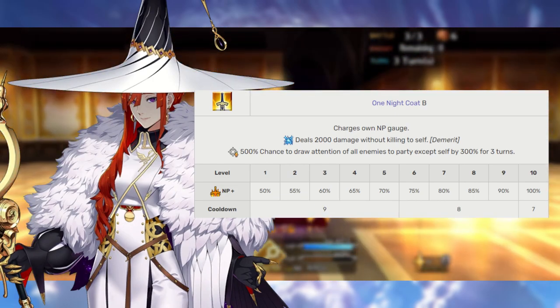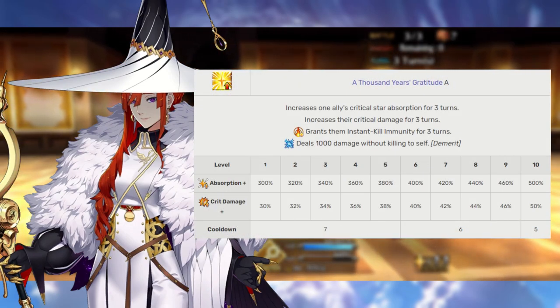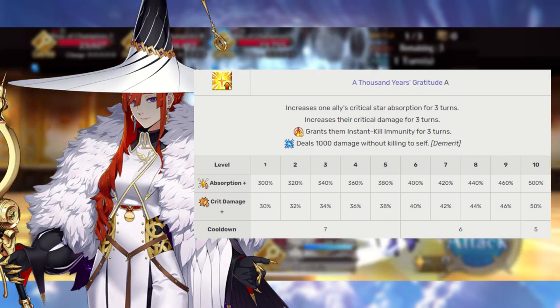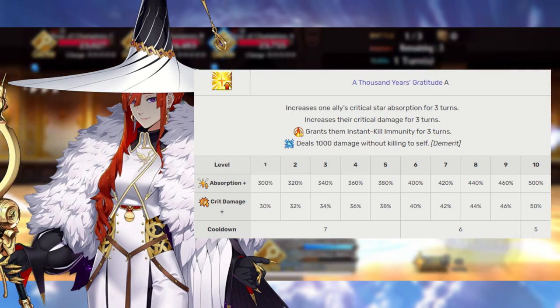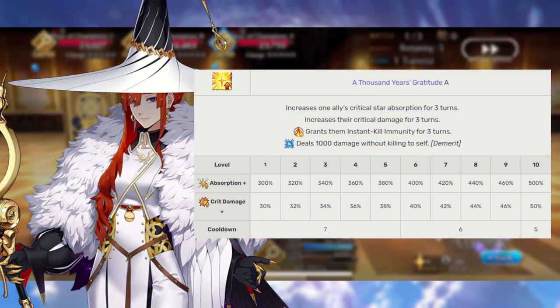Miss Crane's final skill is 1000 Years Gratitude rank A. This increases one ally's star gather rate, critical strength, and grants them instant death immunity, at the cost of decreasing Miss Crane's own HP by 1000 — but again, who cares? We are going to want to go ahead and max this skill second to take full advantage of that sweet critical damage boost.